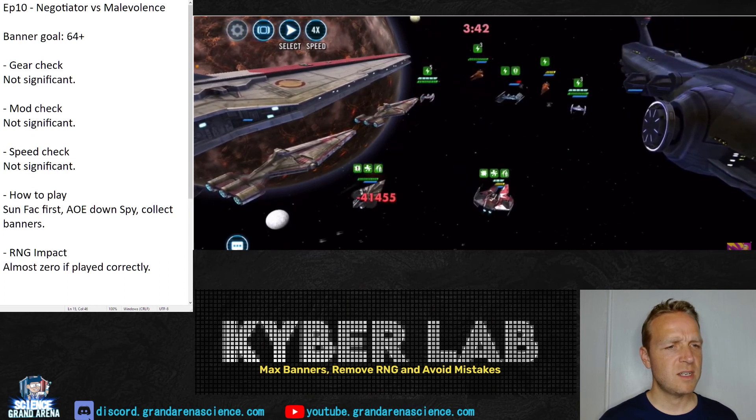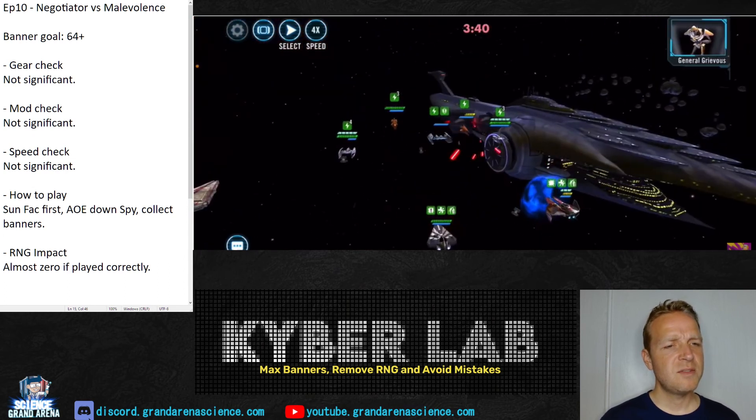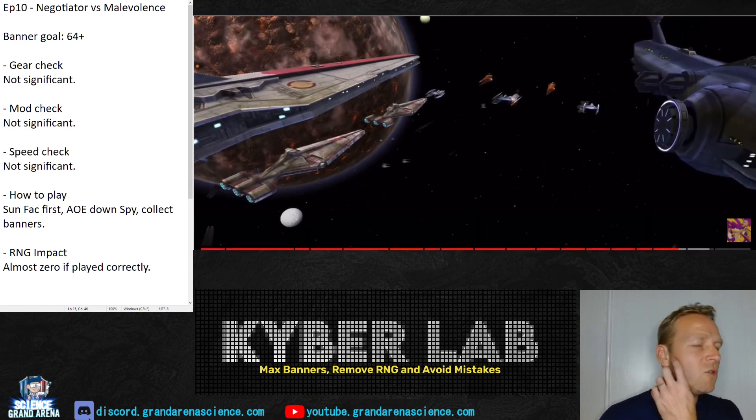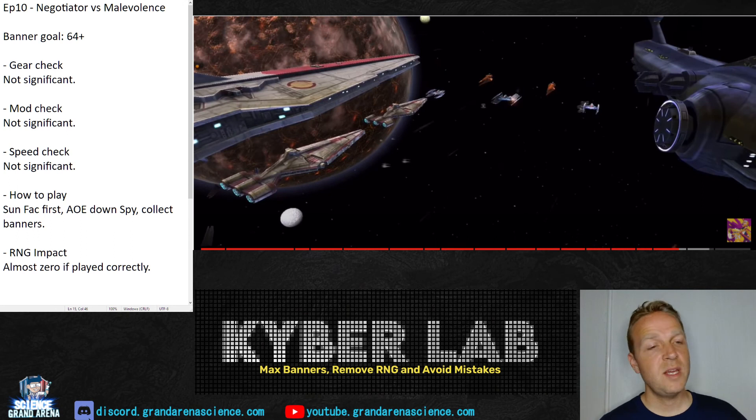Nobody died, but this is a very easy match if, at the beginning, you target Spy with the AoE from Negotiator. Even after that mistake, you can bring in Plo Koon and still clean up — it's not really that complicated. I know the lineup with Spy and Sunfac in there is not the most common, but there you go. Hope that helped. Cheers.